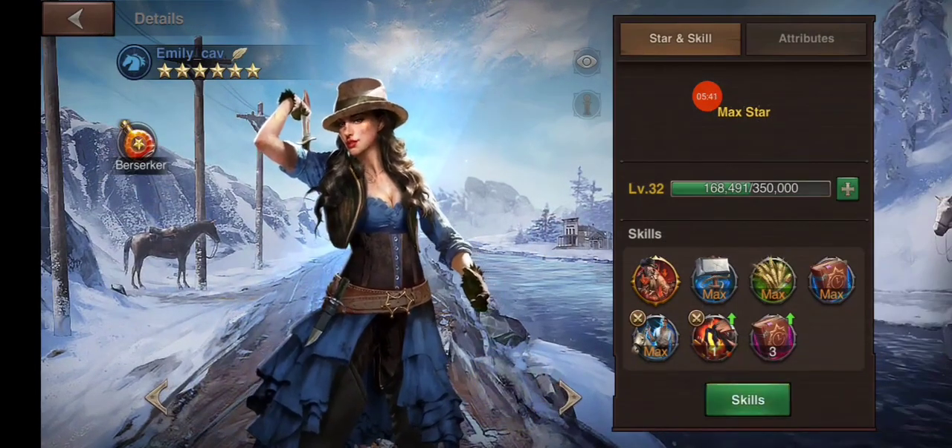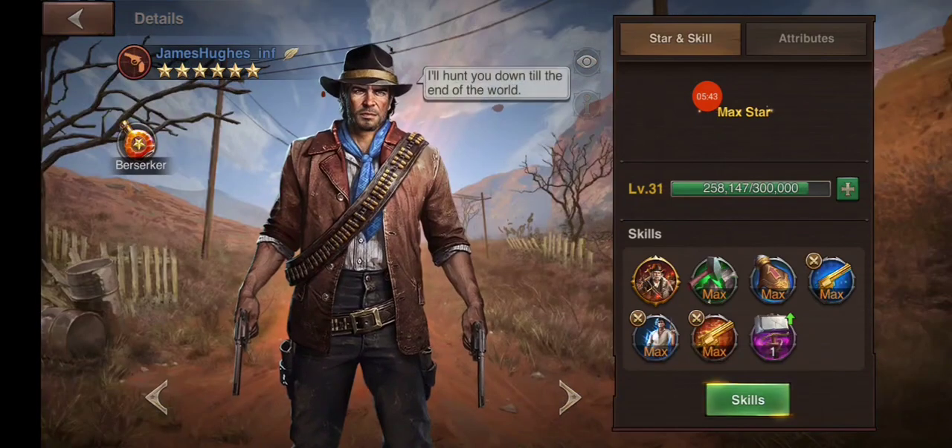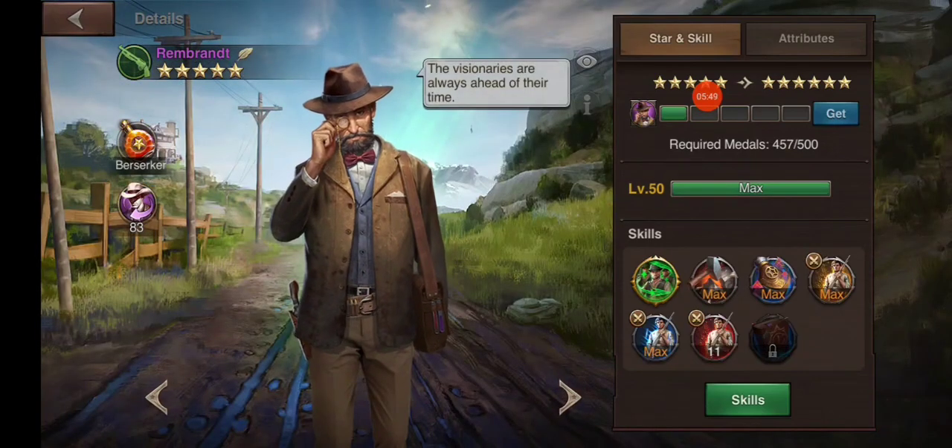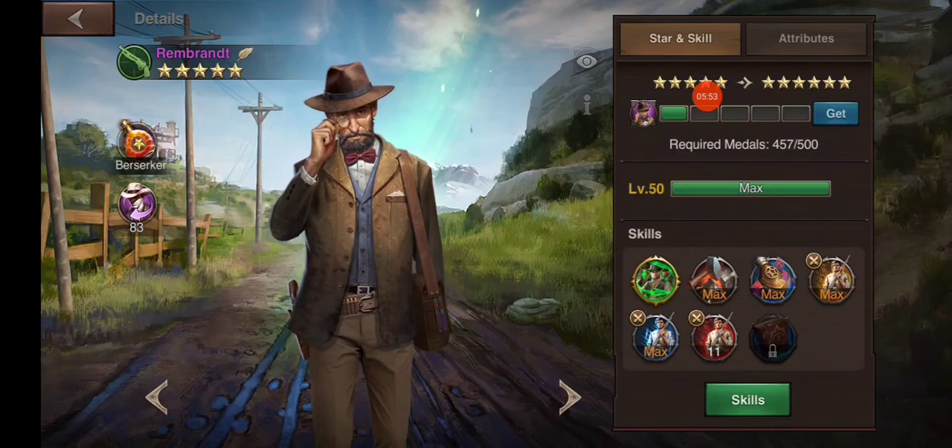At any rate, this is how you use your hero insights and how you use them to increase the attributes of whatever stat you're trying to improve. I hope this helps. Have fun — remember, it's just a game.